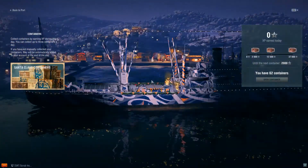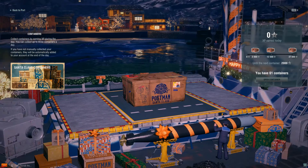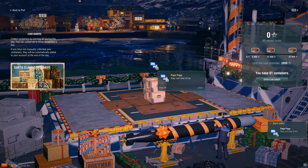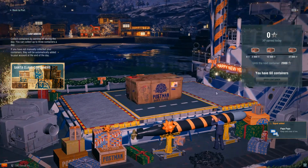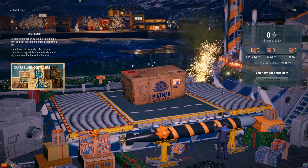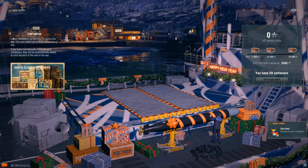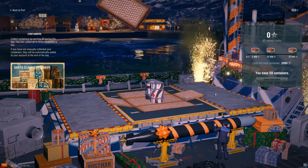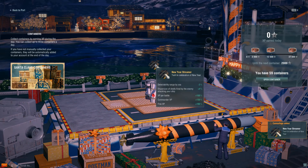Onwards and upwards with the containers. The extra two containers you can see are the postman containers that everybody gets, so we'll get those open first. These are going to take a little bit of time, so bear with me — we'll go through them as fast as we can. Alright, these are the premium containers. Let's see what's in this one — not bad.